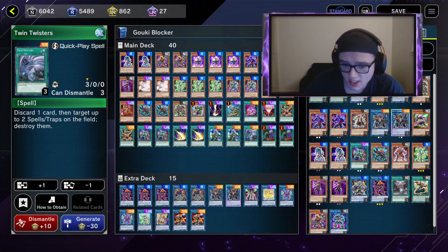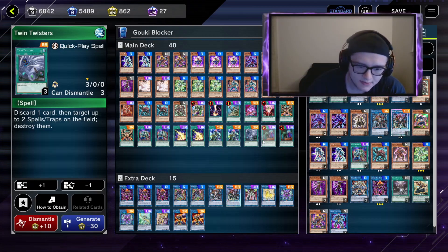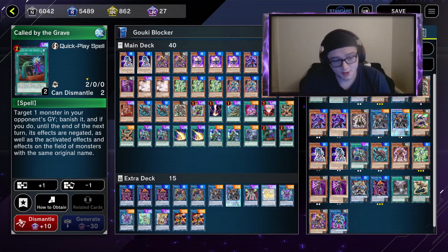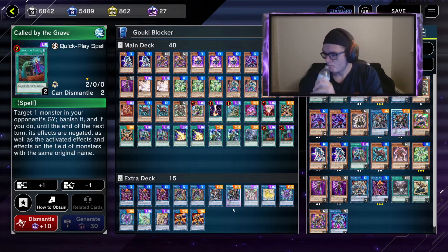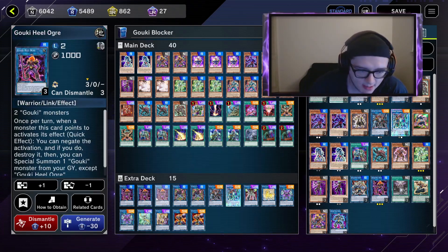I play one Twin Twisters — it's a very nice card, I'd say it's underrated at this point. Very nice spell and trap removal. Like Called by the Grave, there's a lot of Maxx C stopping your moves, so I like to play both of those.